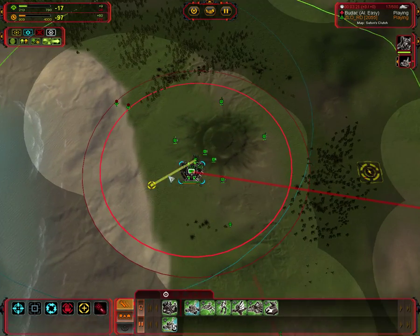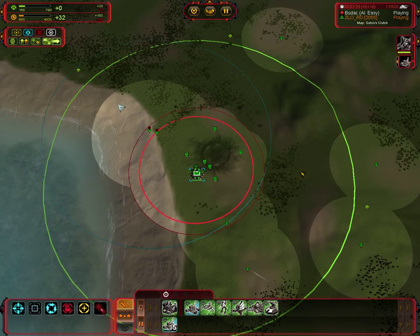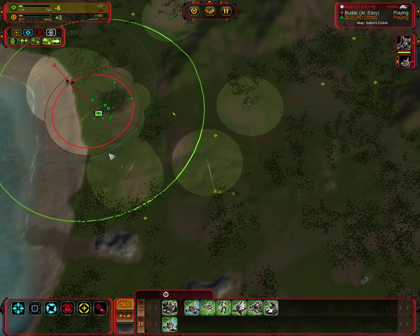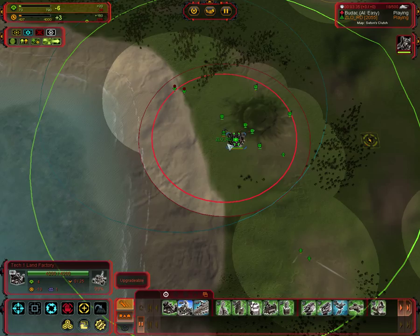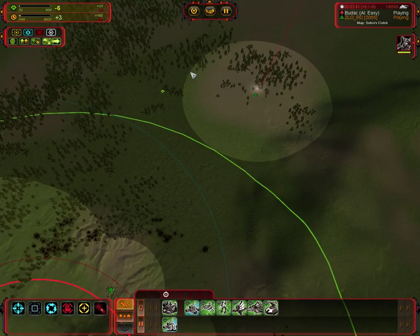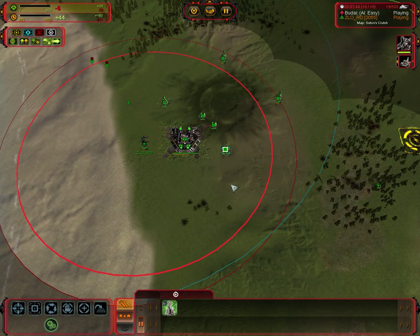Let's see what happens. I am running out of energy, but the engineer starts to reclaim, and I am okay. So I just wanted to say that you have to reclaim and touch the forest.